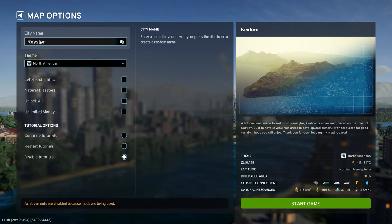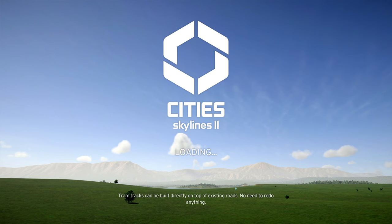We played Royston before - why not, let's call it Royston. Not left-hand traffic. Natural disasters we keep off. Unlock all we don't. Unlimited money we don't need. Temperature is minus 13 up to 24 degrees, so it's not really hot. Buildable area is only 39%, about 31%. So we'll see how this turns out.